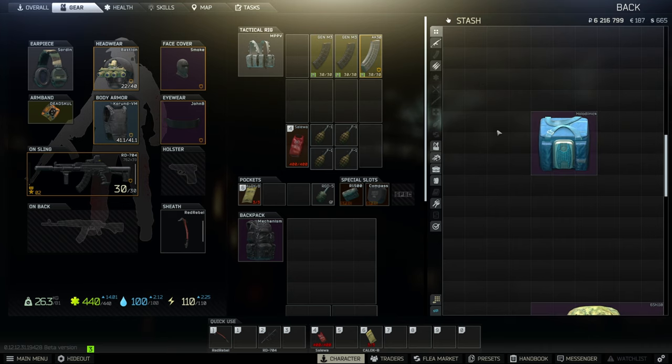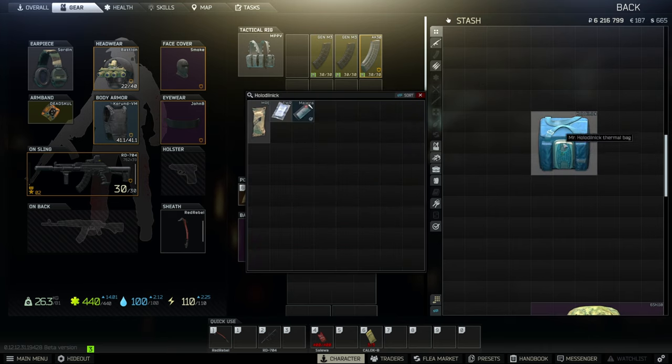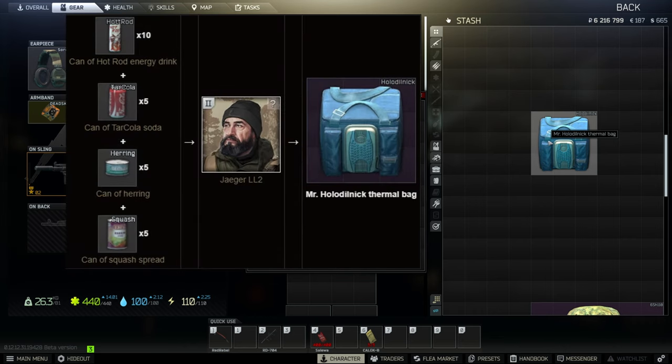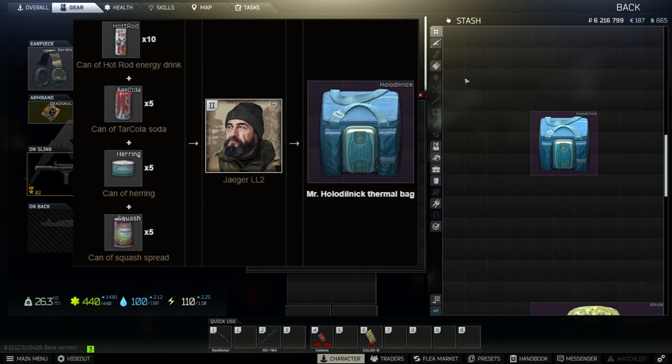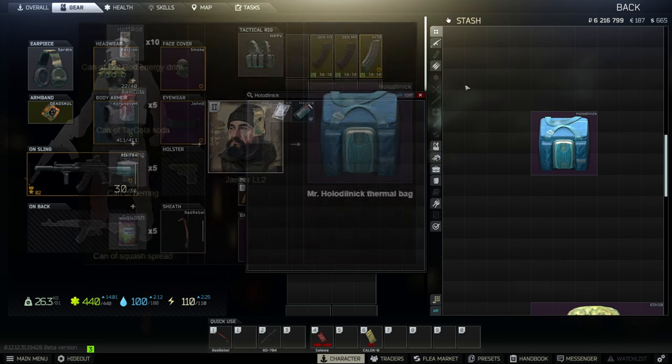Mr. Holodilnik thermal bag provides 64 slots while taking up nine. Holodilnik is used to store all food items in Escape from Tarkov. You can obtain one through barter from Jaeger level 2 for 10 cans of Hot Rod, five cans of Tar Cola, five cans of herring, and five cans of squash.